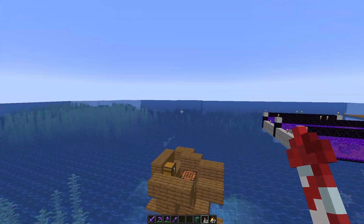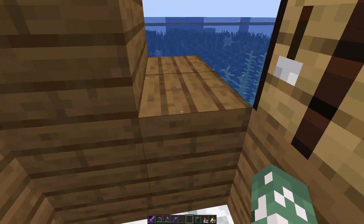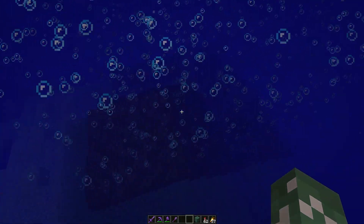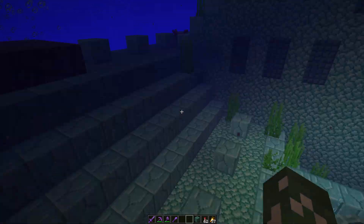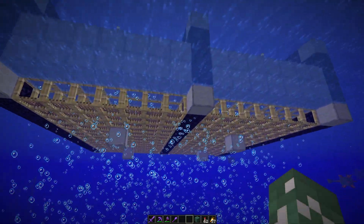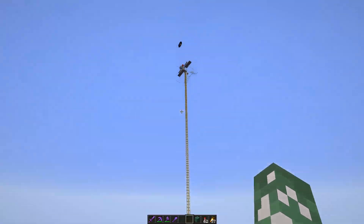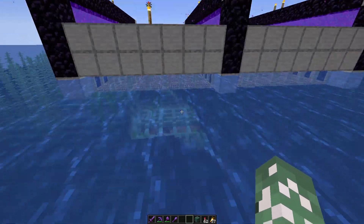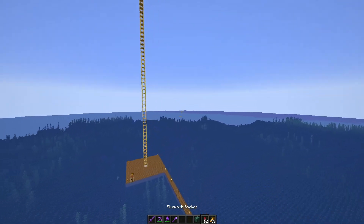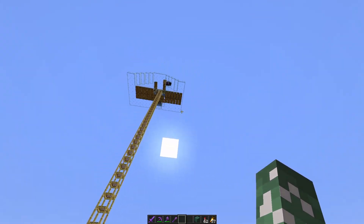We're approaching the second guardian farm now — you can see it right here. This was a design by a creator called IanXO4. This is a little spot where I put my materials and a bed in case I die. Here's the ocean monument. I did take out the elder guardians — you just place TNT and a block of sand to break through and kill them pretty easily with netherite armor. When you're AFK over there, guardians only spawn in this chunk and then float to the top into the nether portals.